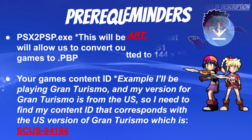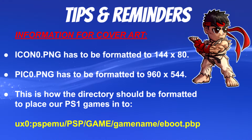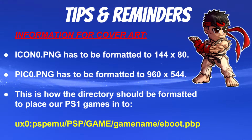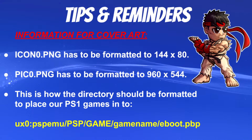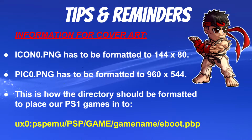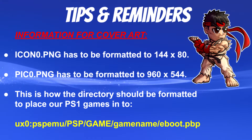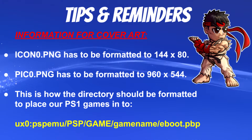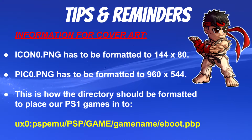Here are some tips and reminders for the cover art dimensions — you can pause and write these down. When you set up your icon0.png it has to be formatted in a specific size, which I'll showcase using Paint. Most people have Paint on Windows 10, or you can use an online converter. This is also the directory we're going to put our PS1 games into so the Vita and Adrenaline Bubble Manager can find them.